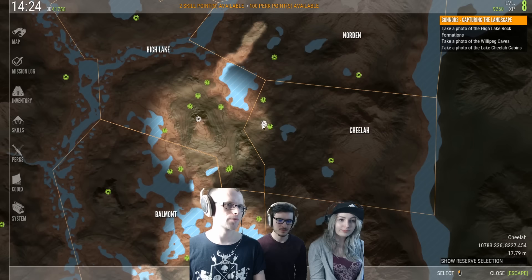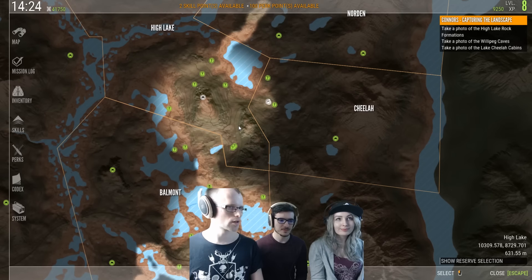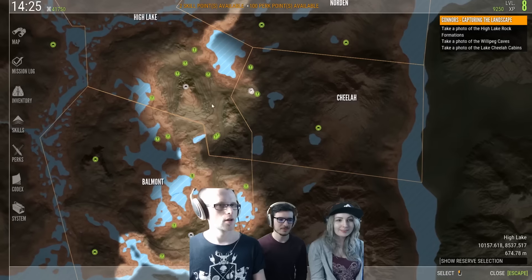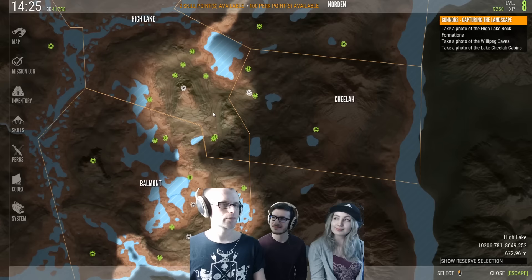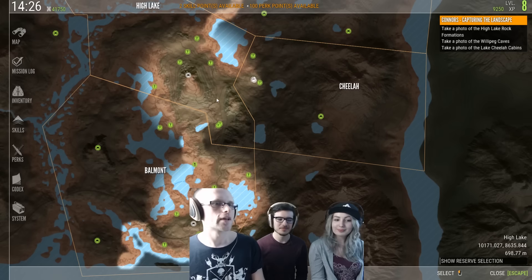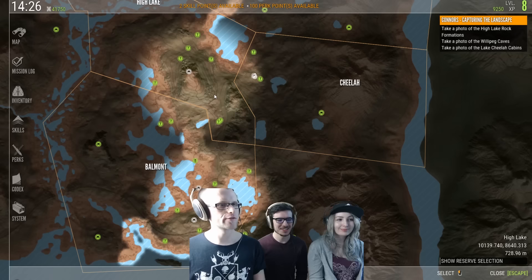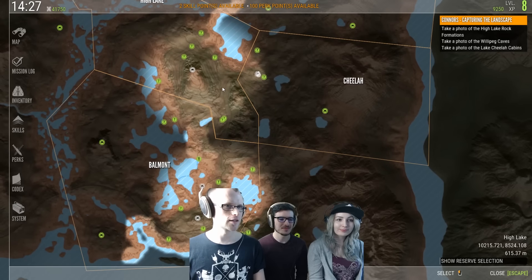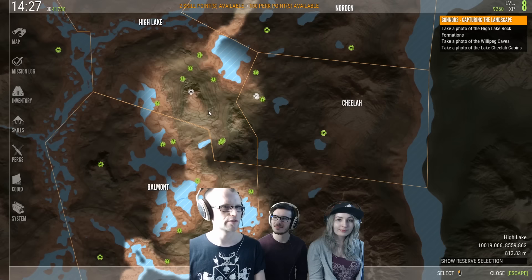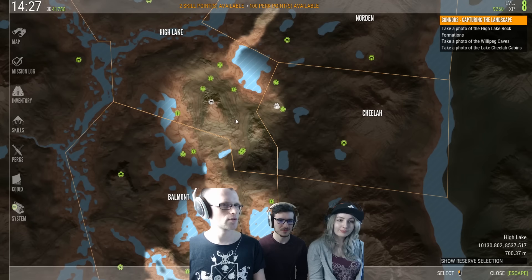We are at this outpost at the moment. We've gotten a mission from one of the characters in the game. She's called Emily Connors, and she wants us to take pictures for her because she's heard we are also good at photography. We want to show off the camera in the game, which we have besides the guns. She wants us to take a picture of famous rock formations in High Lake, over here.